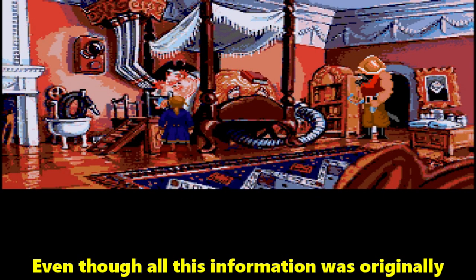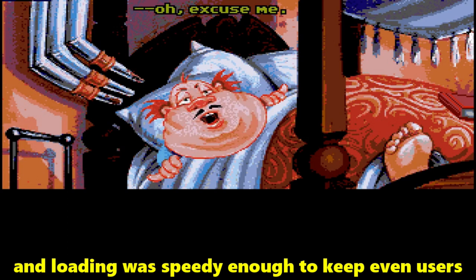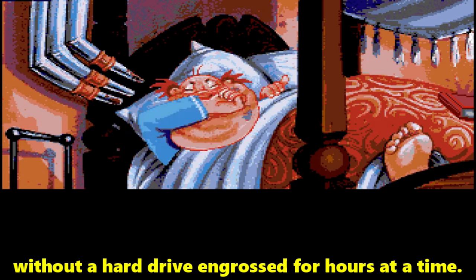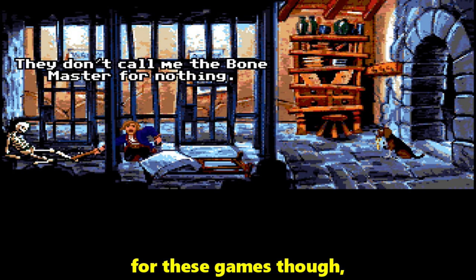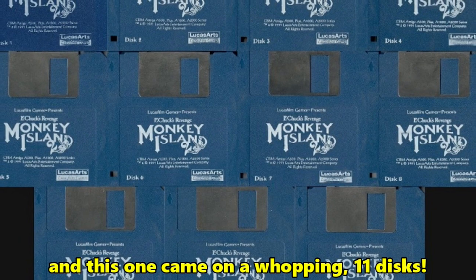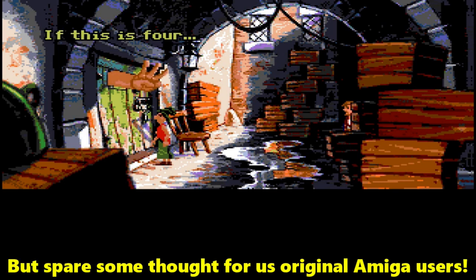Even though all this information was originally on a lot of discs, swapping didn't seem too frequent, and loading was speedy enough to keep even users without a hard drive engrossed for hours at a time. That's part of the nostalgia for these games though — remember the disc swapping days? This one came on a whopping 11 discs. Thankfully, now we just fire up a WHDLoad, but spare some thought for us original Amiga users.